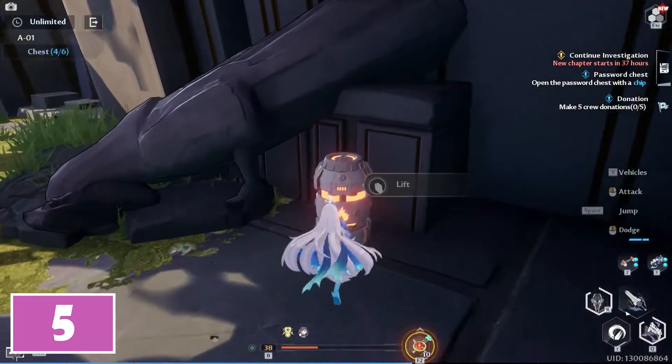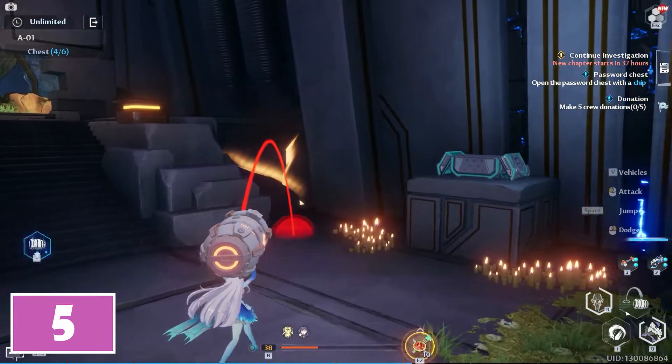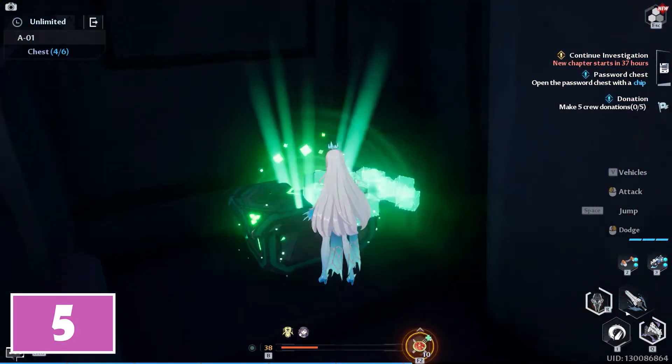For the fifth chest, pick up another explosive and this time throw it on the left side from where you destroyed the statue. This will result in destroying a chipped stone you will notice there, revealing the fifth chest to collect.